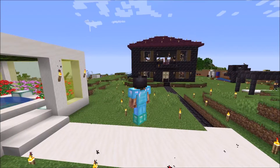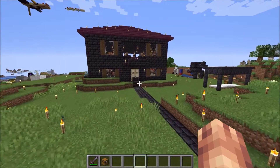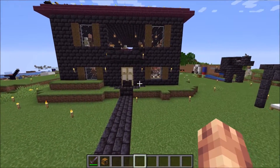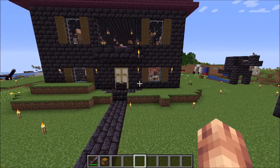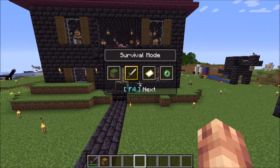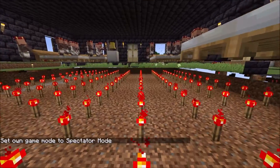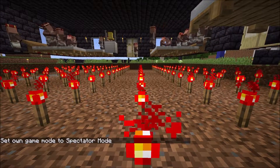We're in the creative world here, and we're going to show you several techniques to prevent these iron golems from spawning inside. Let me show you how to go into spectator mode quickly - when you hold down F3 and then click F4, you can change modes pretty quickly. With spectator mode, we're going to go down here and show you all these redstone torches.